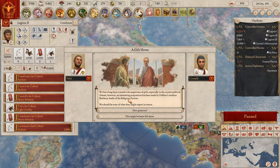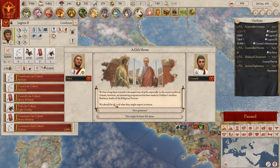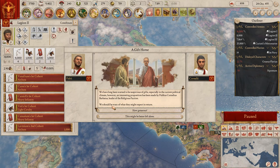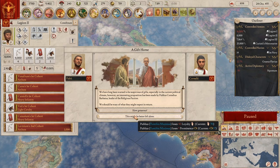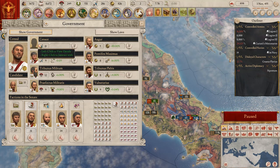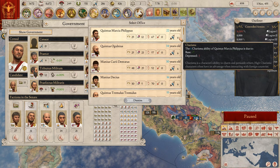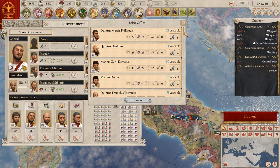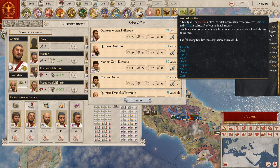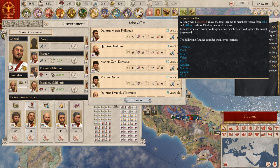A game event warns 'we have long since learned to be suspicious of gifts, especially in the current political climate.' An interesting proposal has been made by Publius Cornelius Barbantis. We should be wary of neither of the religious factions - how generous. We need a new censor. I think political power is the most important thing and I kind of want to have fewer scorn families.